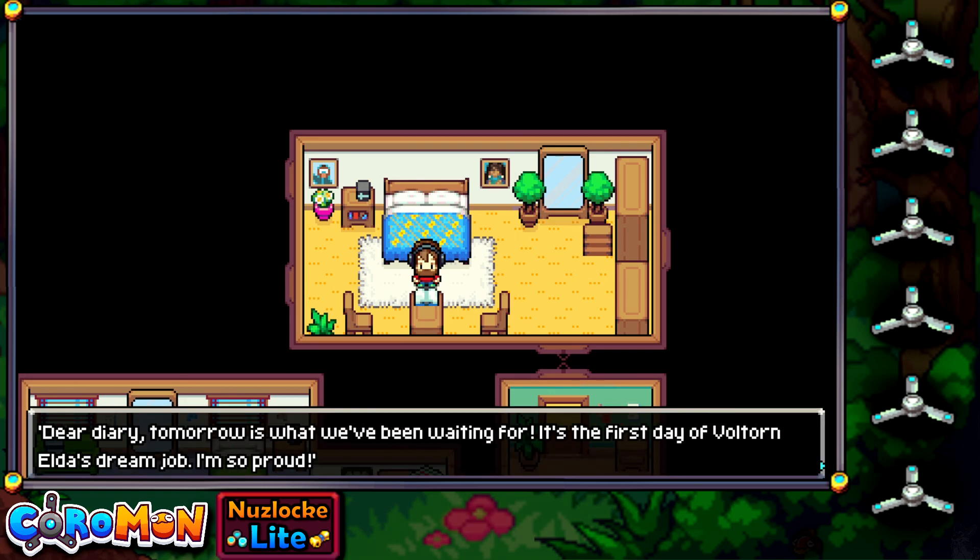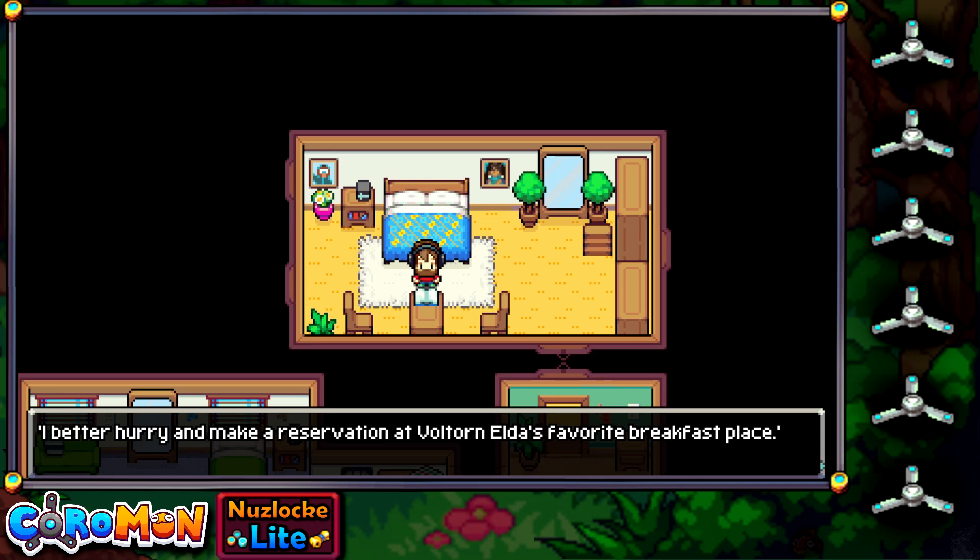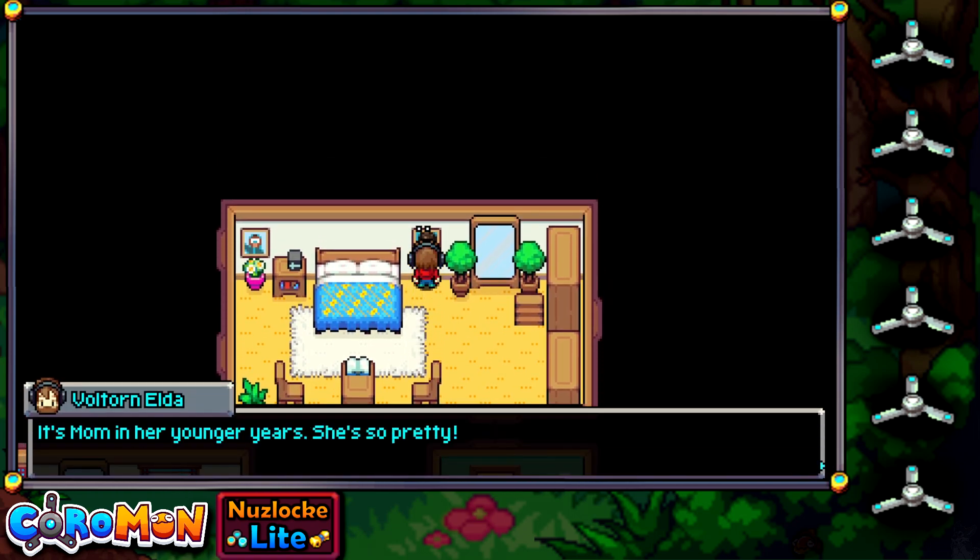'Dear diary, tomorrow is what we've been waiting for — it's the first day of Valtonella's dream job. I'm so proud. I'll make a reservation at Valtonella's favourite breakfast place.' Well, that would certainly be a nice surprise. And it's mom in her younger years — she's so pretty.